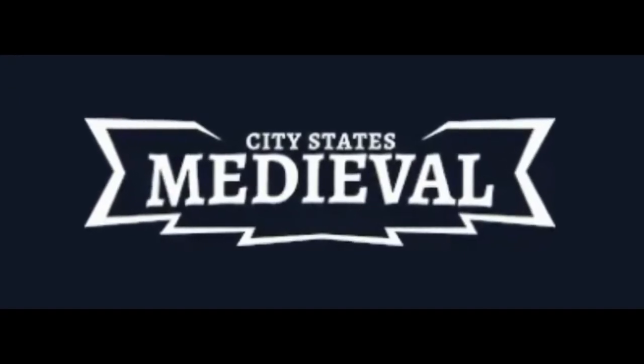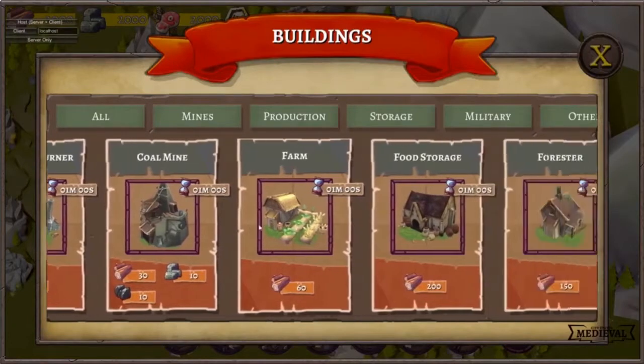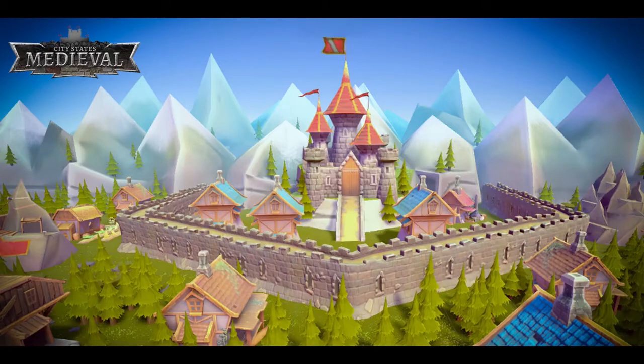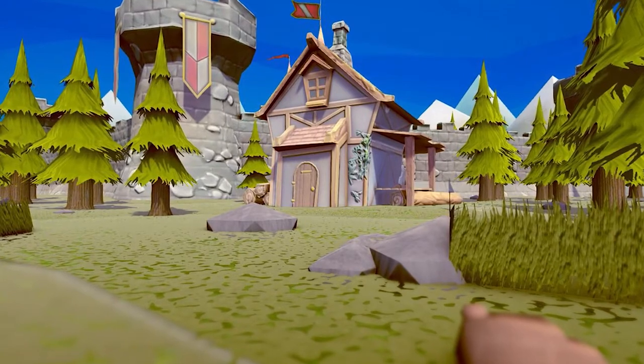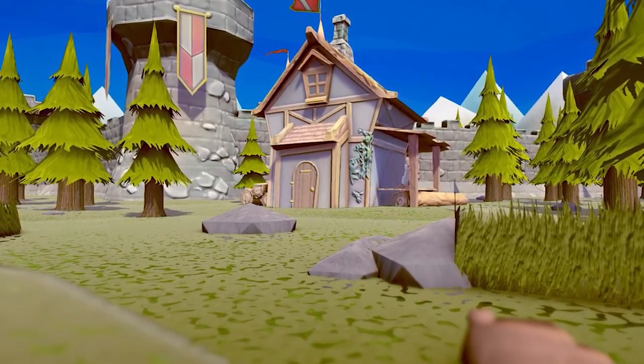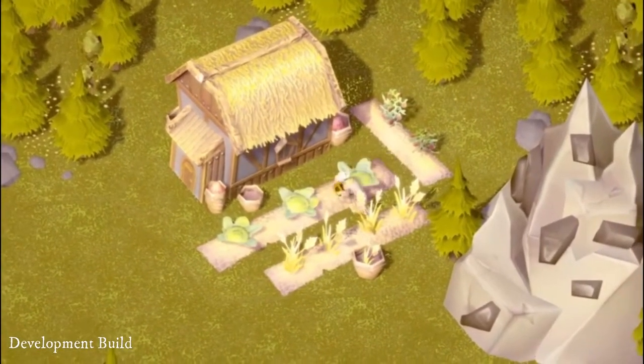Number 2: City States Medieval. This can be categorized as a strategy game where your sole motive is to expand your territory by erecting buildings and expanding the city. The player has the autonomy to choose where to place buildings and may remove them if necessary for achieving goals. There are different strategic goals set for players — they can take up armors, though that reduces their pace.